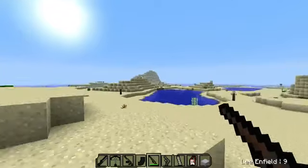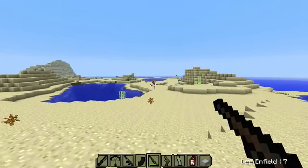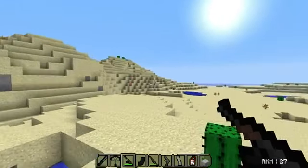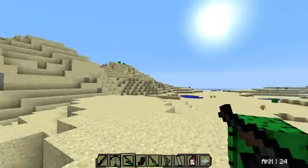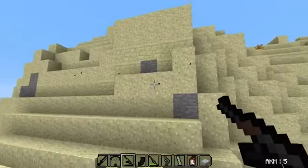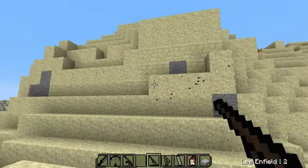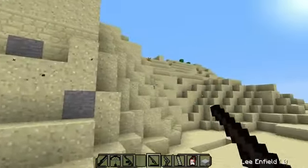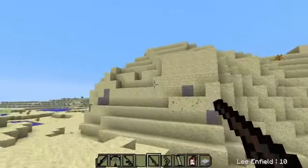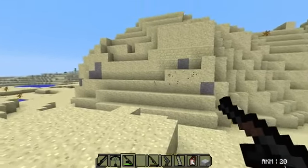The Lee Enfield is definitely what you want — it does look like it is a one-shot kill. Same with the AKM, and it looks like you have 24 rounds. The Lee Enfield is semi-automatic and you can shoot it as fast as you can click.